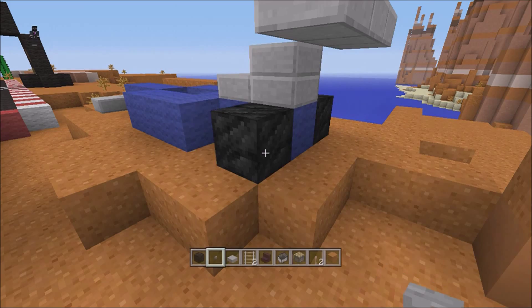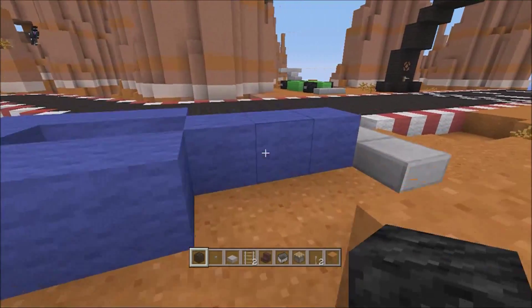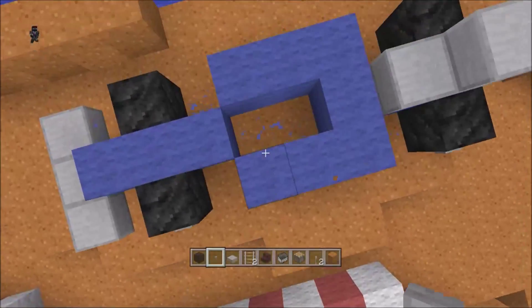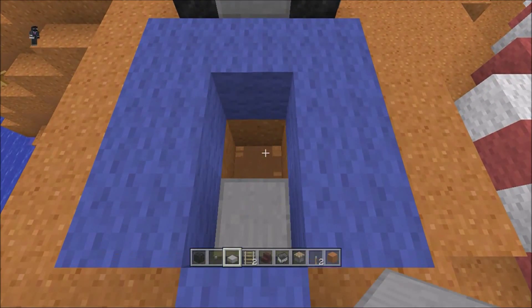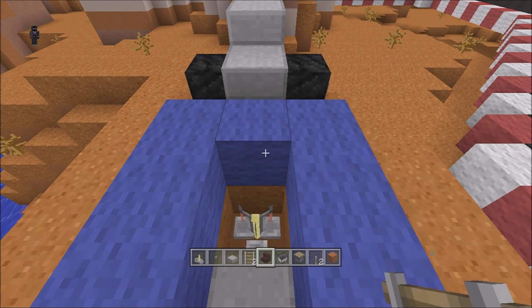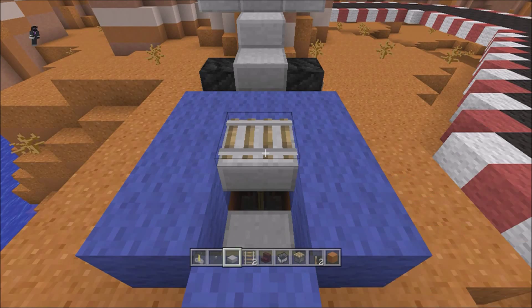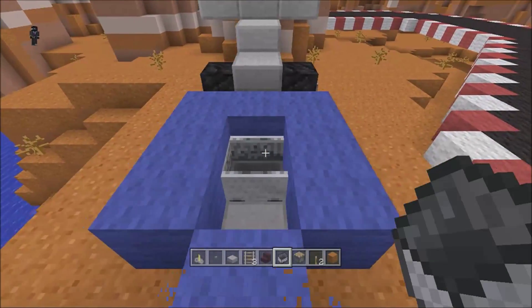You can use wooden buttons if you want but stone ones look better, so I just use the stone ones — they look fine. Same thing again. Same exact thing. You can see now that the minecart will sit that way.